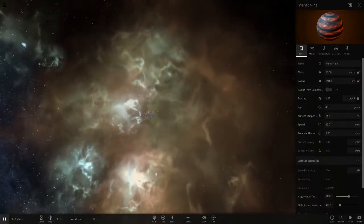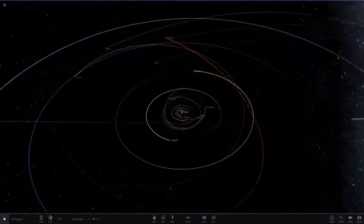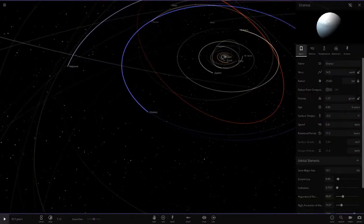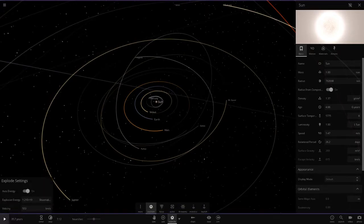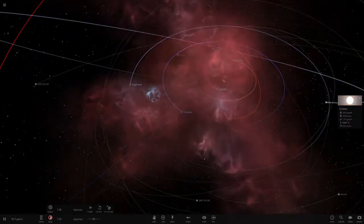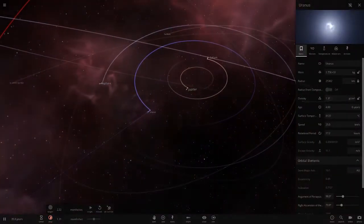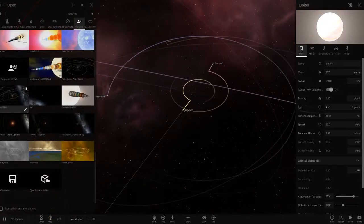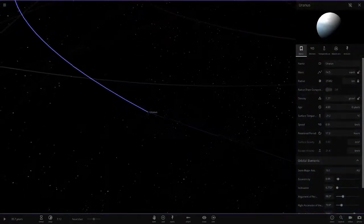Let's go into the simulation again and buff Uranus's mass up a bit. Right now it's 14.5 Earth masses — let's also lock the radius since we don't want that to change. Let's put it to 15 Earth masses and try this, going up 0.5 every single time. We've got a nice red supernova this time — let's see if Uranus survives. It's losing mass but it's completely gone — just annihilated again.